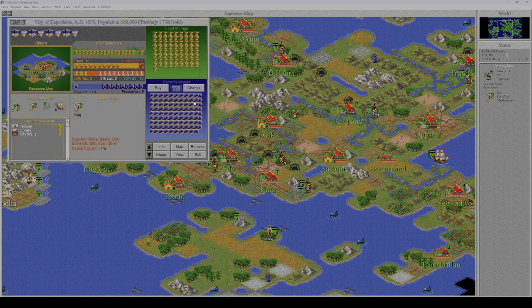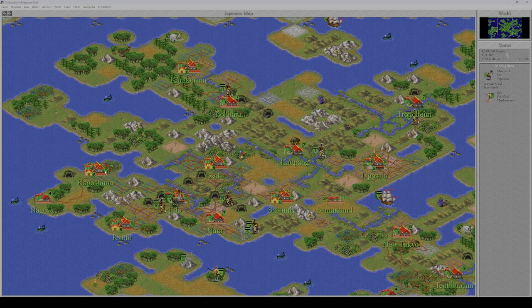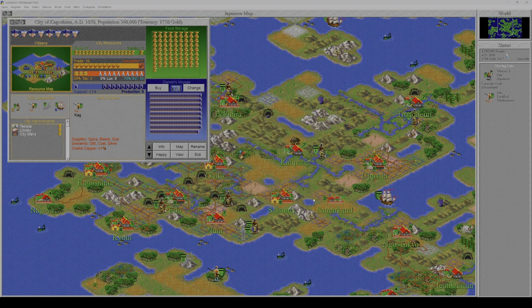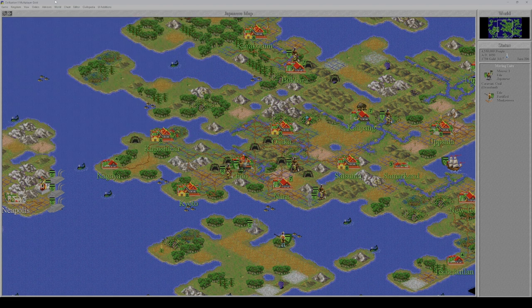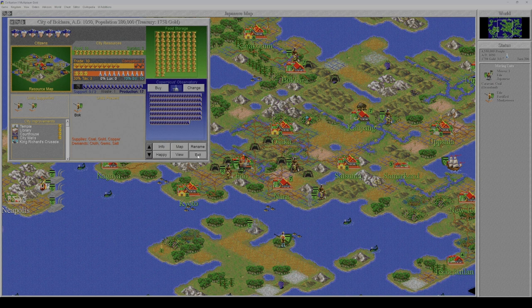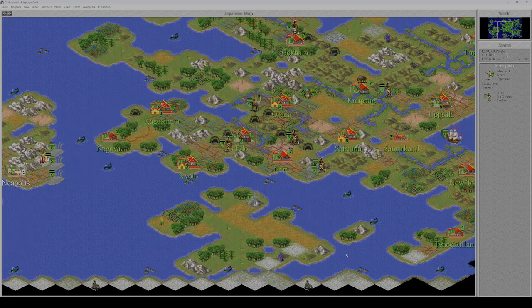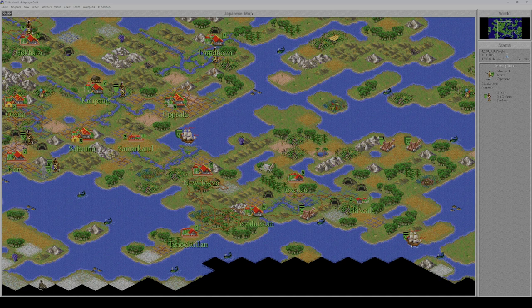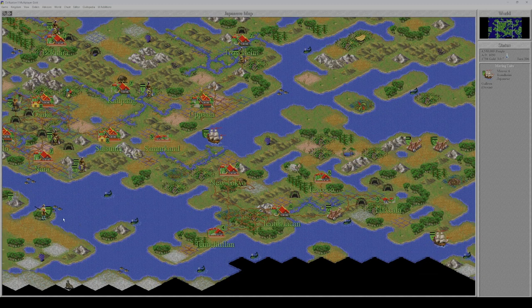One city building a wonder only has five more turns to go. The other city building a wonder is Bokkara, and Bokkara needs a lot of help. We need to find a transport unit — hopefully this is the galleon moving their way. Let's make sure that happens.